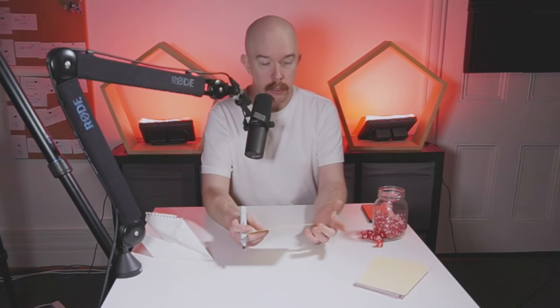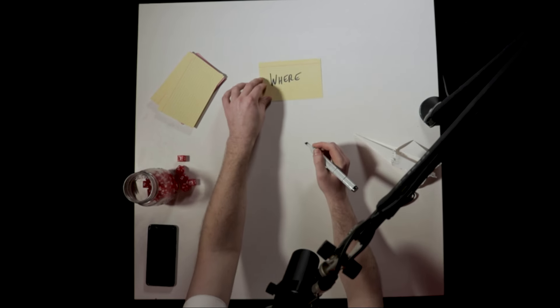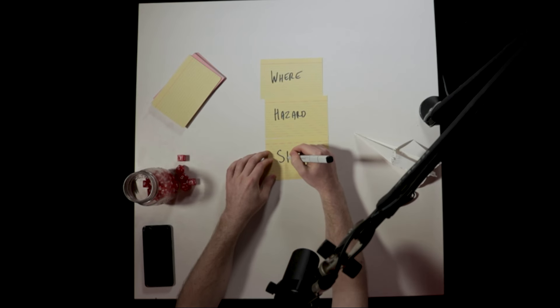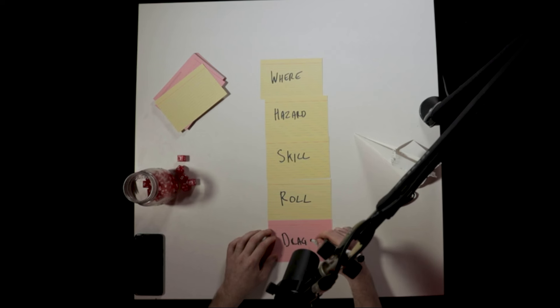This chase scene is a modified skill challenge, which is just a fancy way of saying it's a game of rollies. Let's see who can roll higher between the airship and the dragon three times — whoever gets three successes wins. There are about five steps you do every round of the skill challenge. First, the players describe where they are on the airship and they can move between rounds. Next, you describe some kind of hazard or obstacle in the player's way. Then the players choose a skill to overcome that hazard. Then the dragon and the airship both roll that skill — whoever gets higher wins. And lastly, the dragon gets diabolical and does a legendary action.